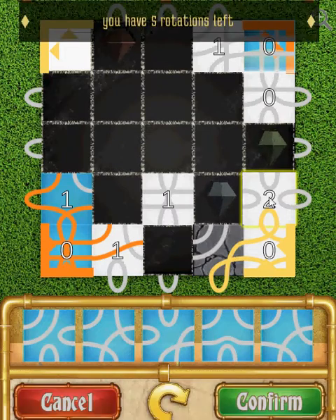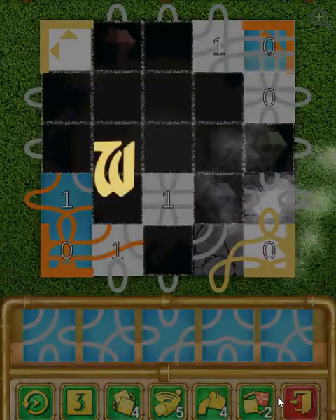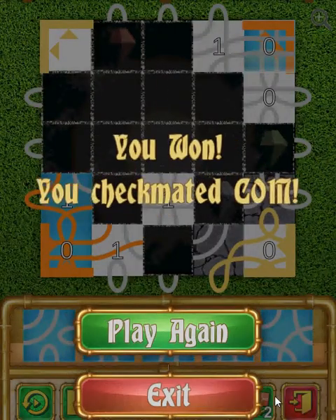I'm going to rotate for the win. There are already two alterations on this piece, so on the third alteration it's going to cement — I don't need to use my cement alteration. I can just rotate it and confirm and it will cement. And as you can see, we won the game by checkmating our opponent.